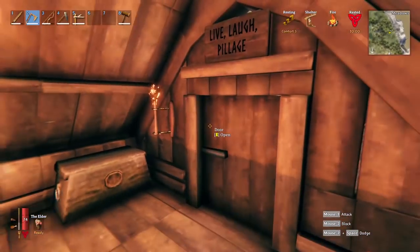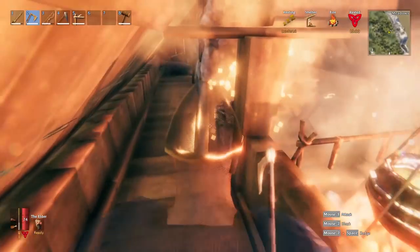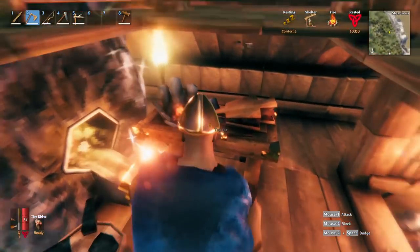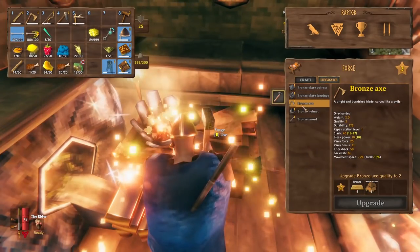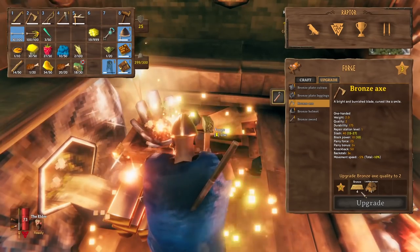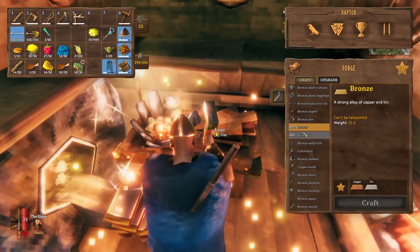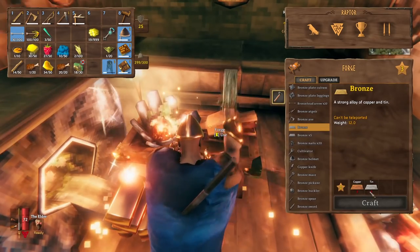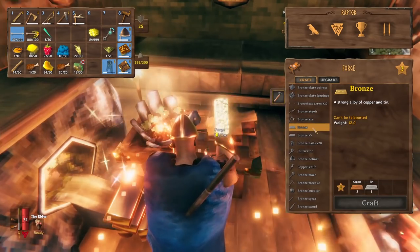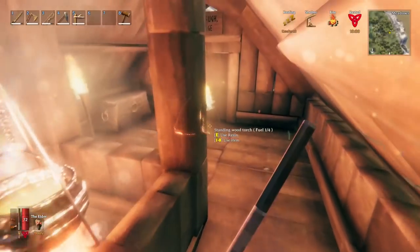The bronze axe is probably the first thing you want to make out of bronze. It requires 4 bronze and 1 leather scrap, which you can get from boars. Bronze itself is crafted at 2 copper and 1 tin per bronze ingot, so you'll need to make 4 bronze ingots to craft the axe.